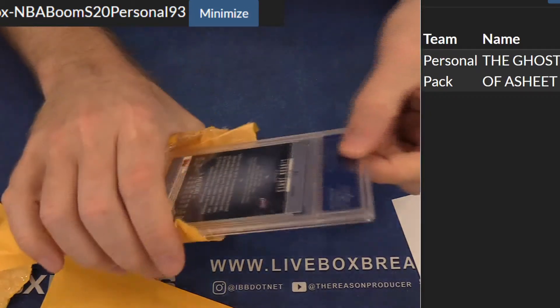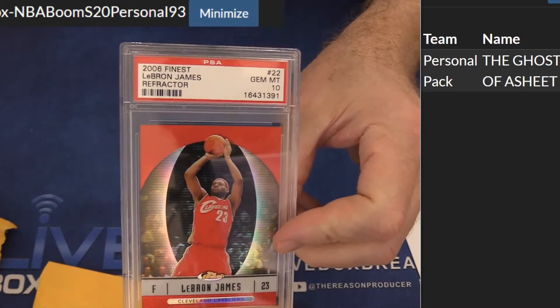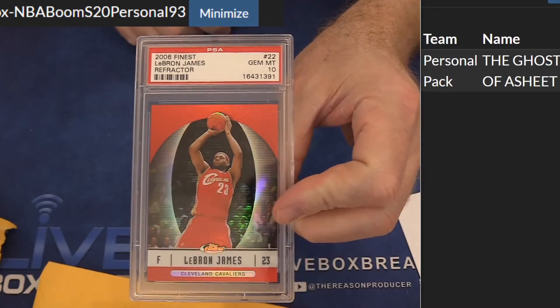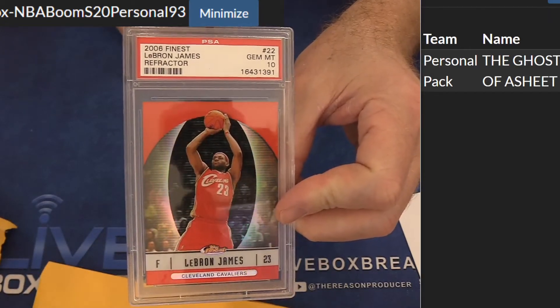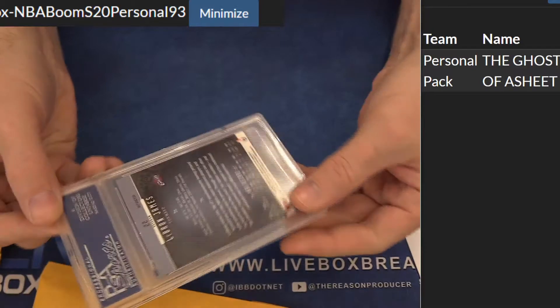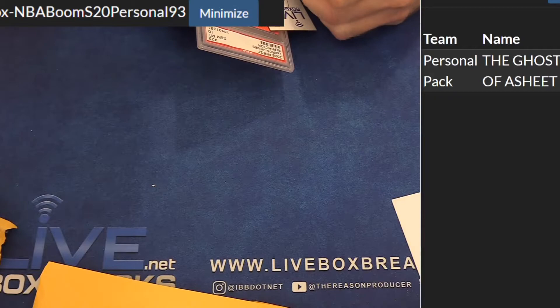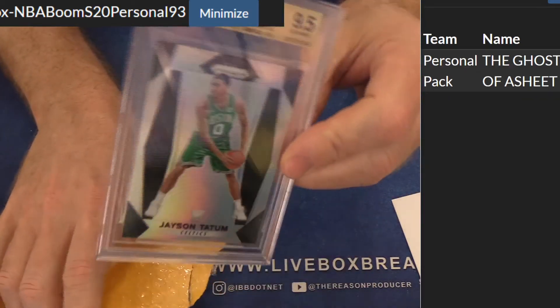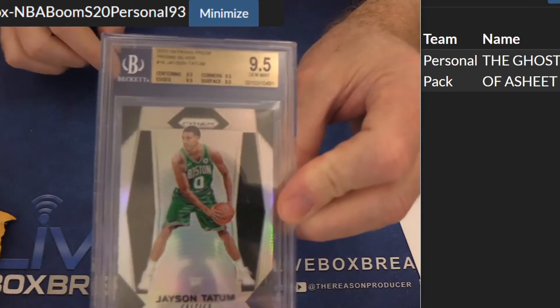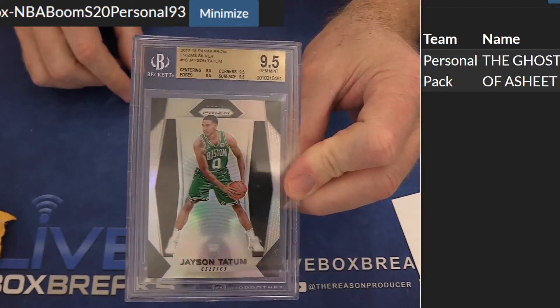226 PSA — LeBron, boom! '06 Finest refractor PSA 10. These are fire — fire refractors. Old school LeBron refractor, these are just gonna keep going up, dude. Here we go, 268 — how about a Tatum rookie silver 9.5? Four sub-9.5s — very nice.